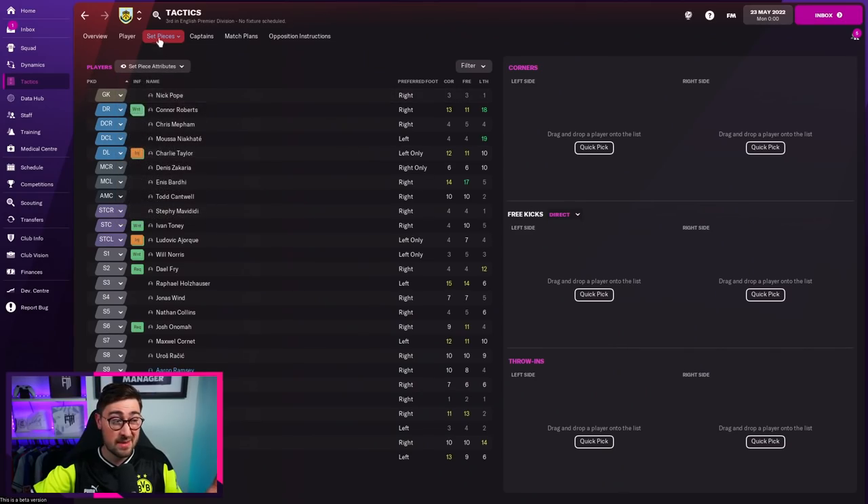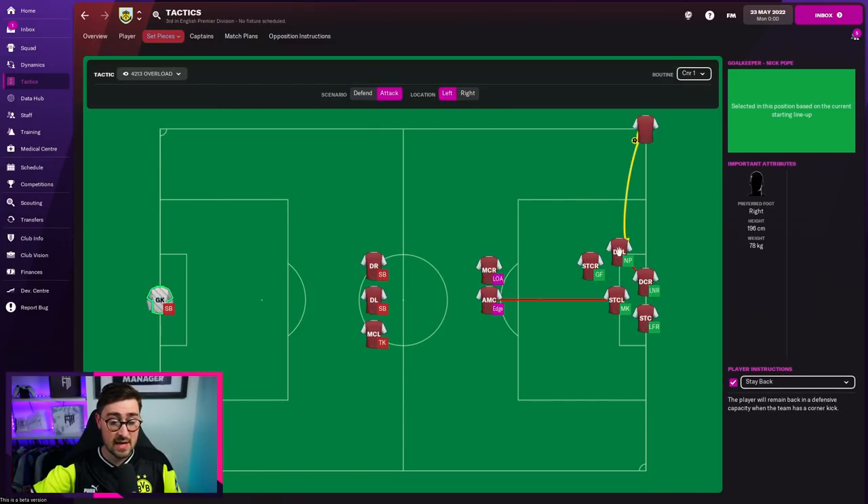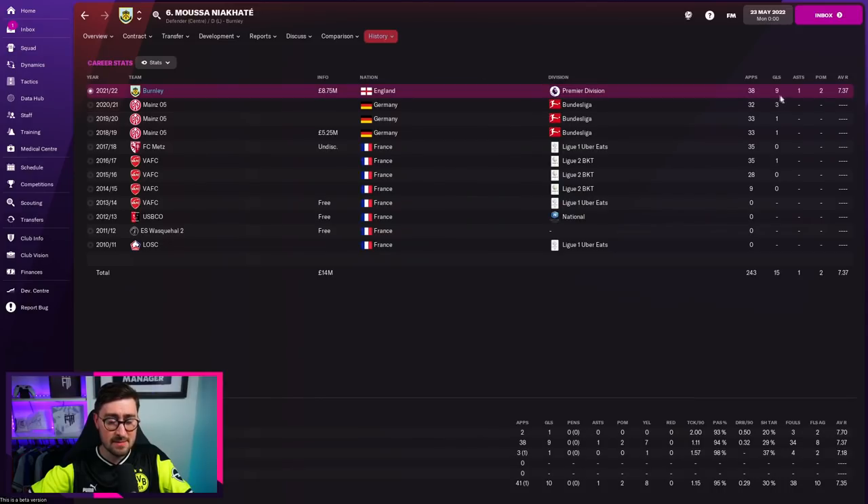Just to show you some of the set pieces — I've done a set piece video, I'll pin it. It's all the same near post attacking corners setup. Going to attacking set pieces: you've got your big guy there — Nia Karte is our big guy. He managed to get himself nine league goals, which just goes to show how effective the set piece setup can be.